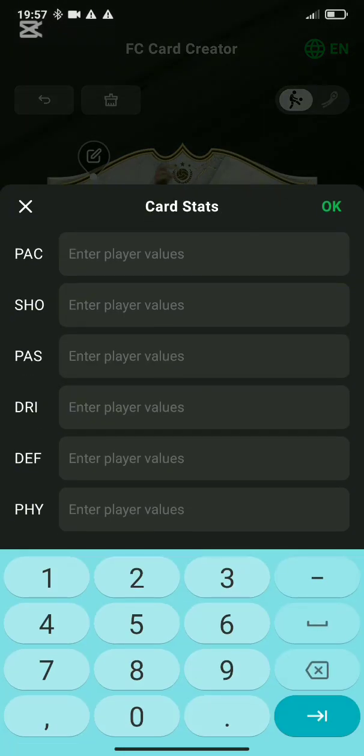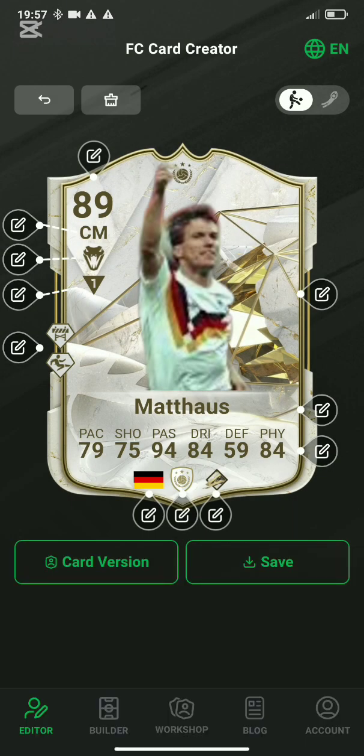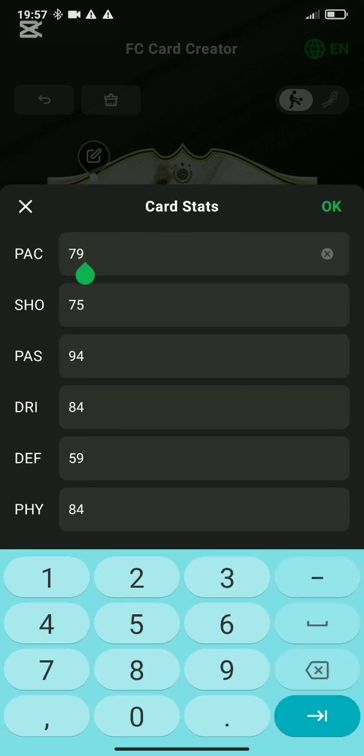Let's go on to pace, passing, dribbling, defense, physicality. Okay, that's a lie — and push.